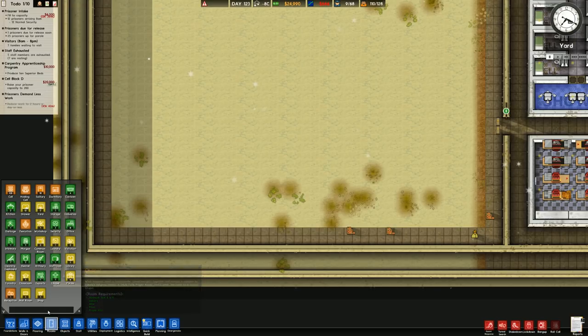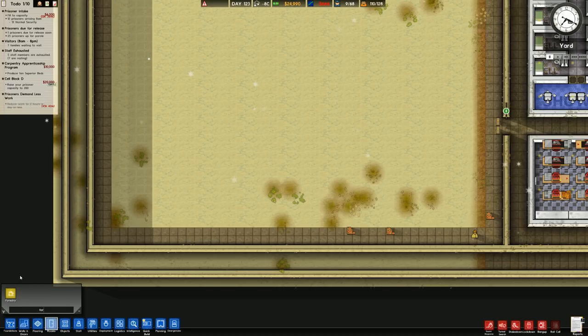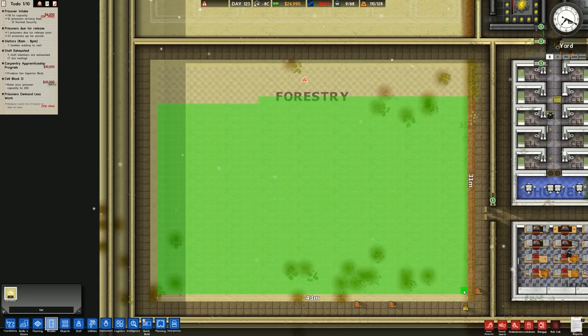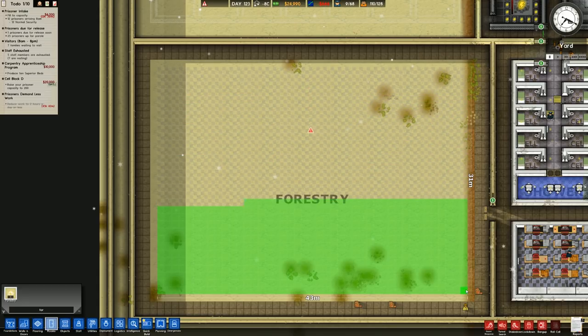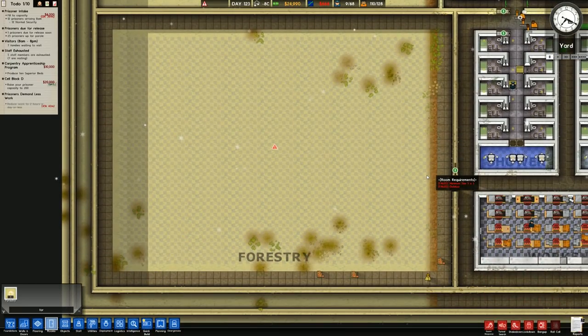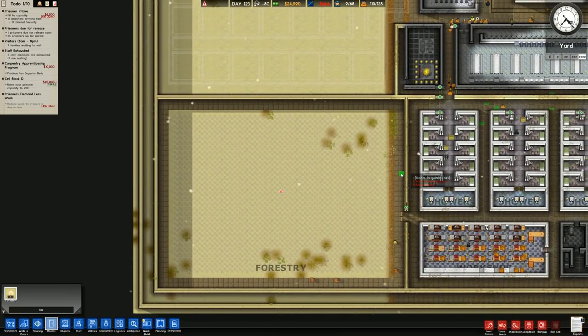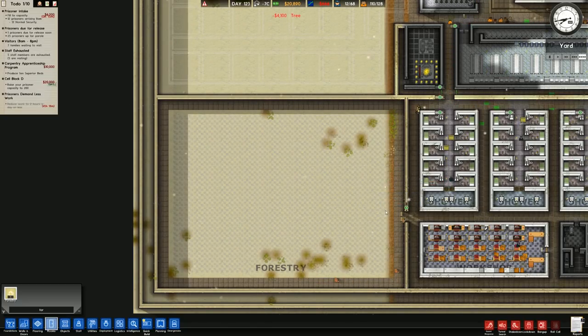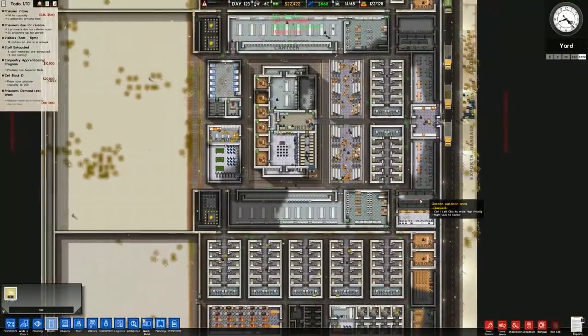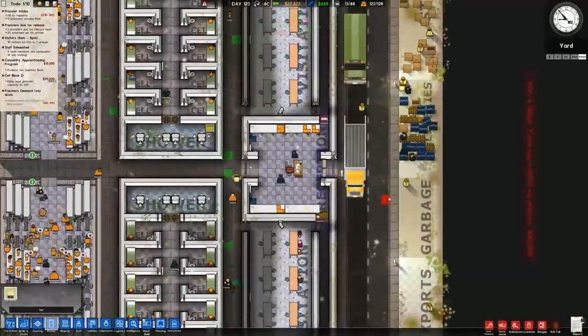Going to change this area to forestry. This is going to not cost anything for the designation. It's a 43x31 area. We've currently got roughly 50,000. We have spent 8,600 on trees.